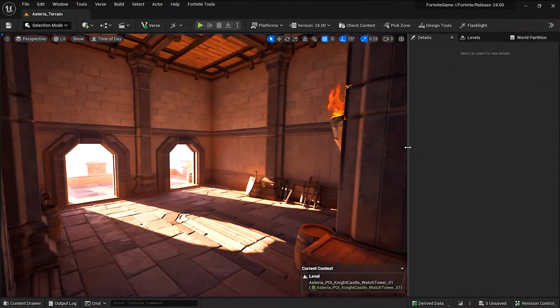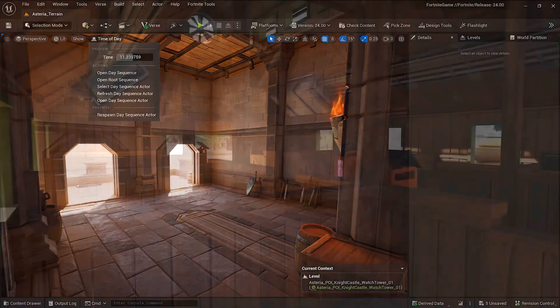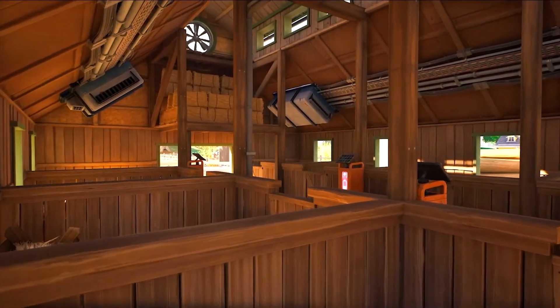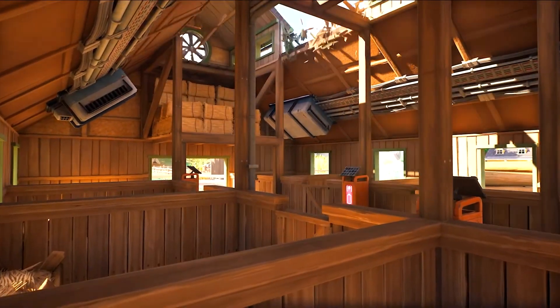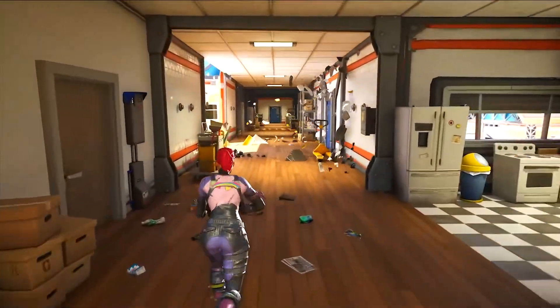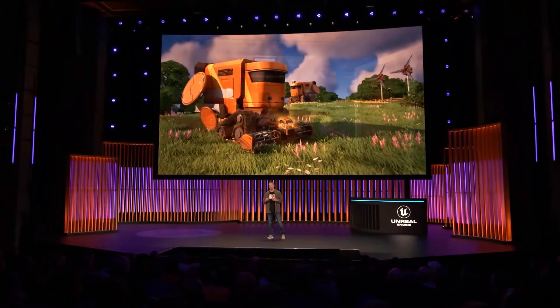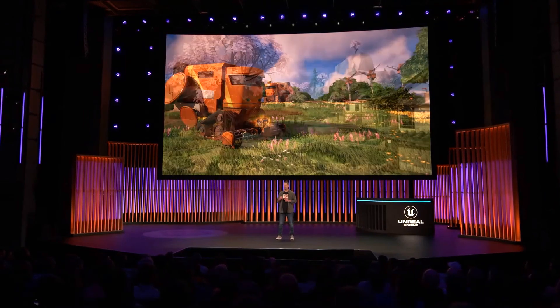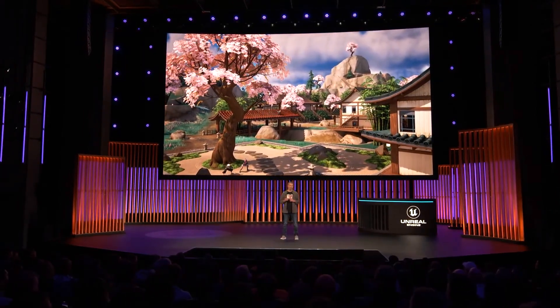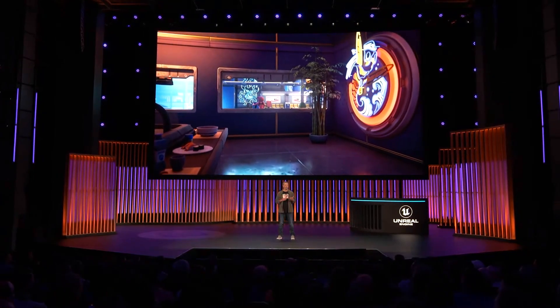Lumen updates global illumination in real time as the environment changes. Early in Chapter 4 development, we captured a video of Lumen enabled in a Fortnite test build. The player in the video destroyed a wall, and light just came flooding into the room. It was pretty stunning — it brought new life to the environment, and the realistic bounce light worked great with Fortnite's vibrant style.